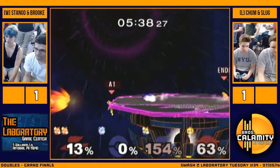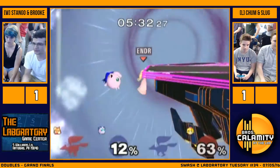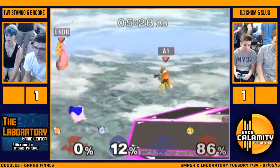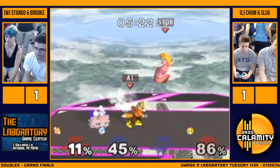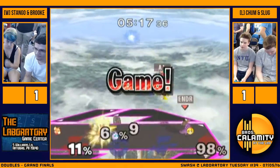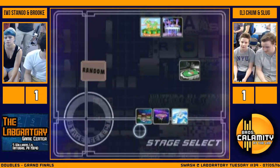Brook is really good in teams — yeah, she's awesome. I think people super sleep on her. I've never seen her play in singles, but she's definitely always aware of where Stango is. She's great at setting up team combos for him, and she definitely always knows where to put the other player just so Stango can really get off of it. I think Slug and Chum are kind of beating themselves up right now.